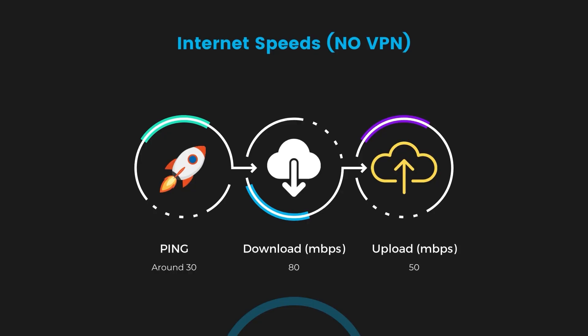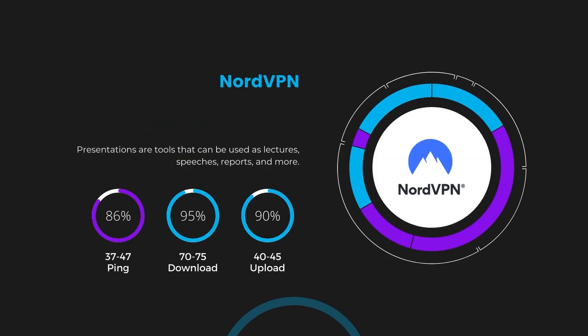If you are still unsure which VPN discussed in this video is the best choice for Call of Duty Mobile Bot Lobbies, let's look at some tests we did to see how they compare. First up, we have NordVPN. With NordVPN activated, our ping increased to between 37 and 45 milliseconds. While there's a slight increase in latency, NordVPN still delivers impressive download and upload speeds of 70–75 Mbps and 40–45 Mbps respectively, thanks to its efficient NordLynx protocol.